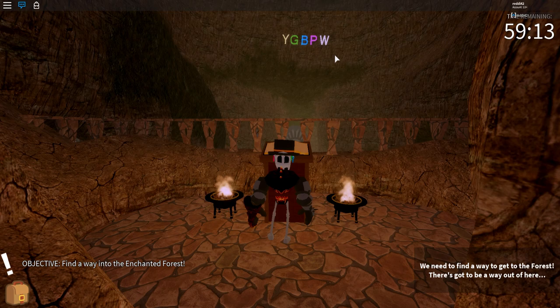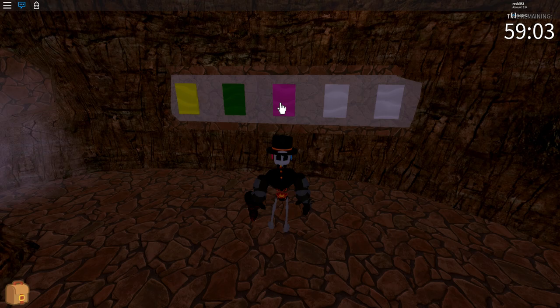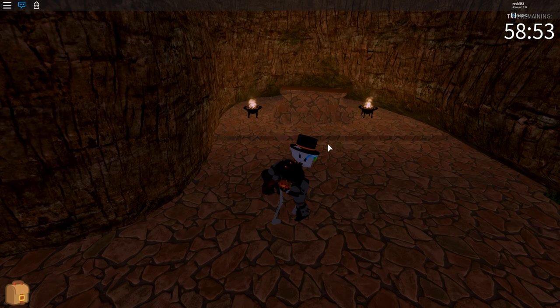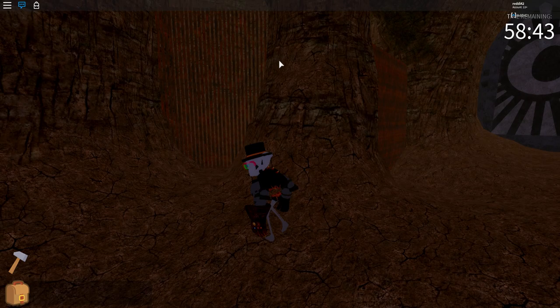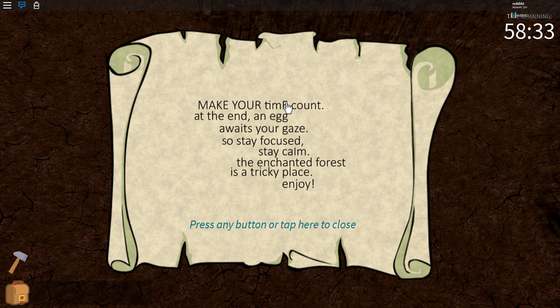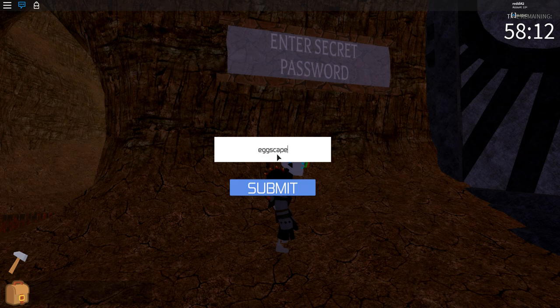We're gonna go up these stairs and put this book over here, which shows us the order of colors: yellow, green, blue, pink, white. So we head on down and hit yellow, green, blue, pink, white. That opens a secret room behind this waterfall which has a long wooden cane. Then we head over to this lever we couldn't reach earlier, click on it, and that opens this gate. We click on the scroll riddle here - the 'E' is capitalized for a reason. When you do it horizontally, you can see it spells out the word 'eggscape.' So we head to the secret password and type in eggscape, which opens the door.